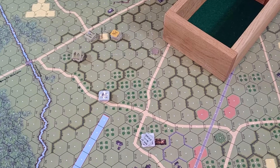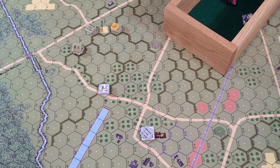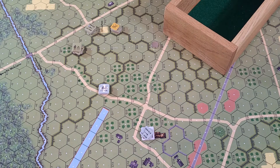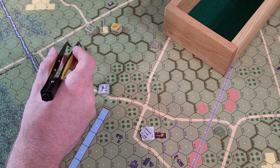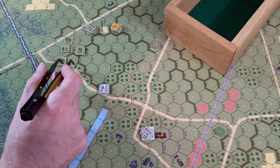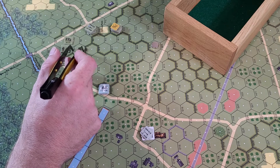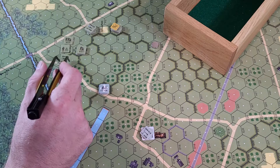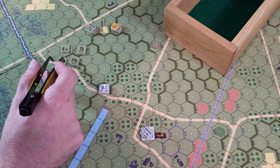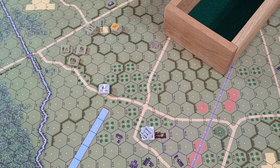Let's go ahead and get started. We need to roll to see who goes first - we got a three and a five, so the Americans get to go first. We are going to take Sergeant Quinn here with all his units: the LMG and the half squad, giving us 5, 10, 17, 25 - so this will be rolling on the 24 table.